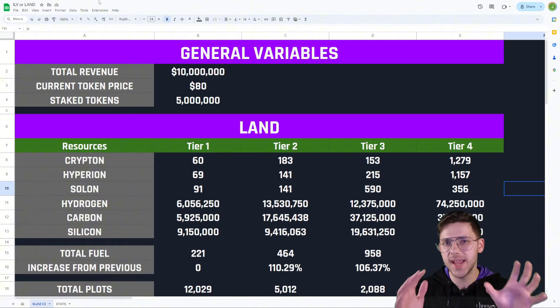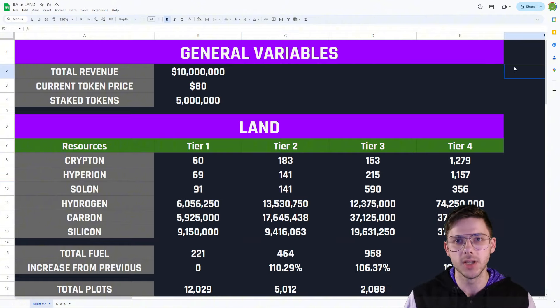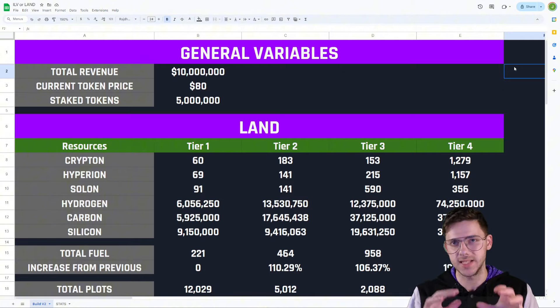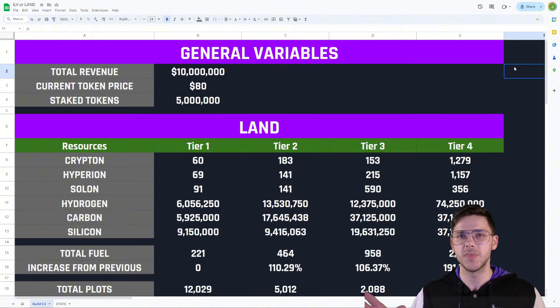I've just made up some wacky numbers, just so I have something to work with that will allow me to analyse this and explain it properly. In this case, I've got total revenue for the game at $10 million. For all we know, we could get $10 million in revenue every month, or every year, or every two years — I don't know how well the Illuvium game is going to do as a whole, but this number is just to make it easy to understand the concept. Current token price is $80, and staked tokens are at $5 million. That's pretty close to what it is right now, but this could change a lot in the future — it could decrease if people don't necessarily need to stake all their tokens, or increase quite a bit if the game is really successful.